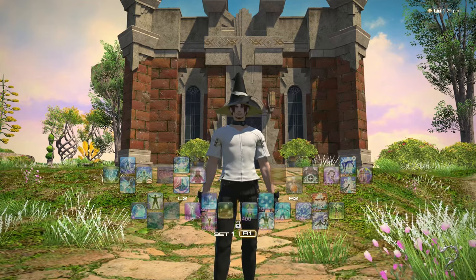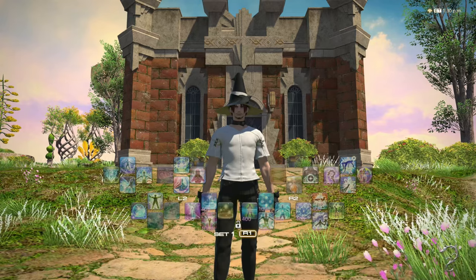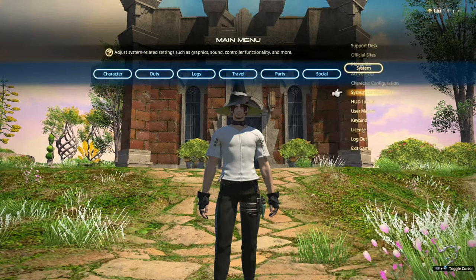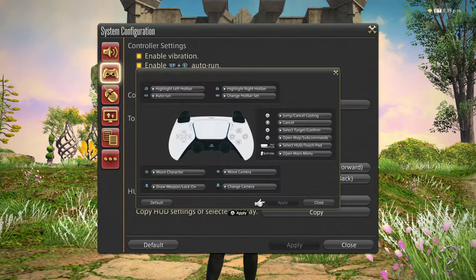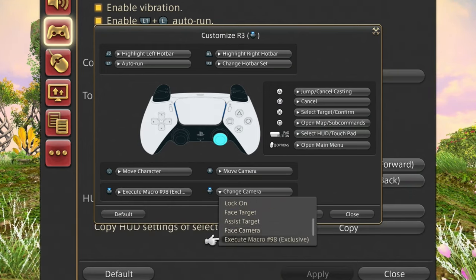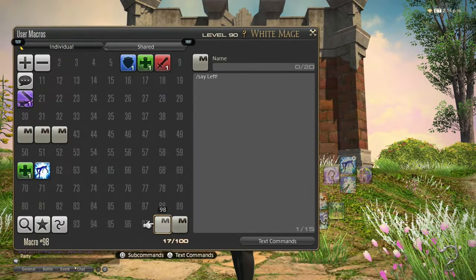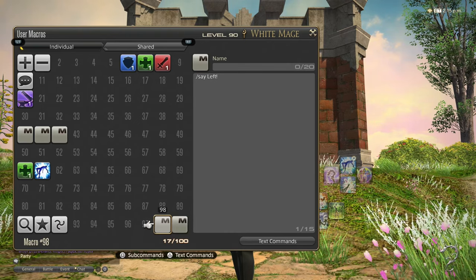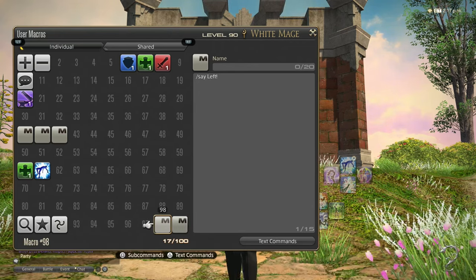So we've covered a bunch of options on how to configure the crossbar to your liking. In this next part of the video I'll go over some additional tips you may want to consider when setting up your crossbars. The first is a lesser-known setting that allows you to customize what the left and right stick buttons do. You can get to these via the controller customization settings. The most interesting options are that they can be set to macros 98 and 99 specifically. By assigning macros to these slots, pressing the stick buttons will activate them, which opens up many possibilities. These button presses are global across all of your jobs and crossbars, which may allow you to optimize the real estate you use in the crossbars.